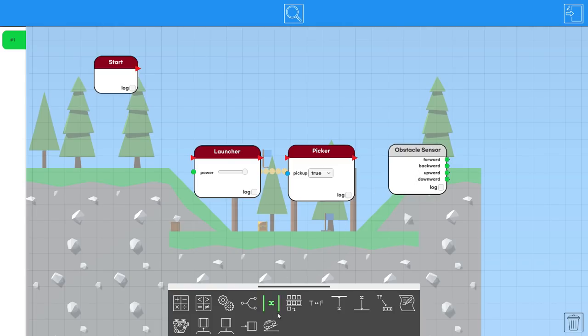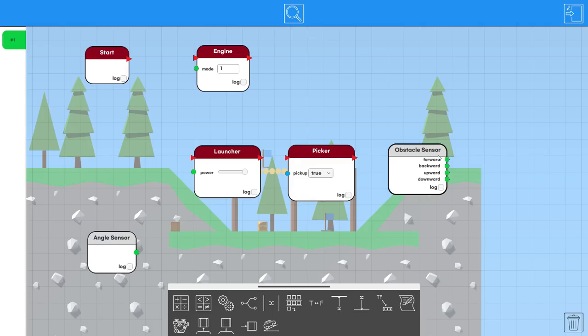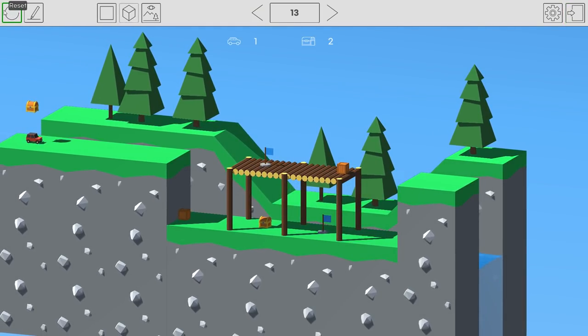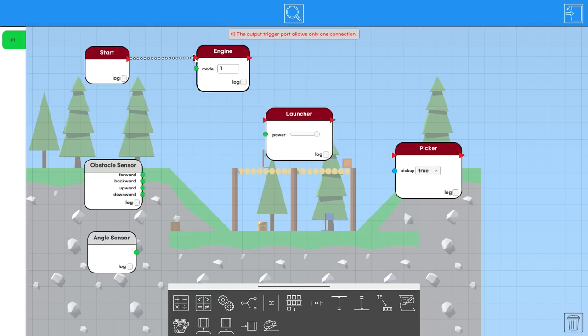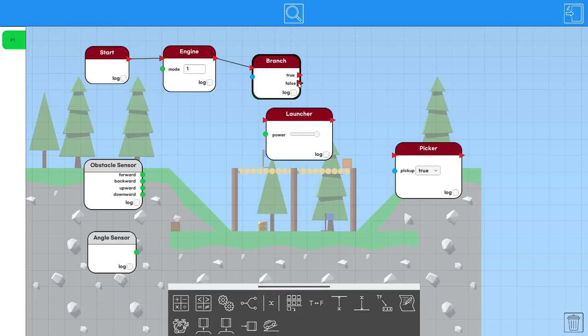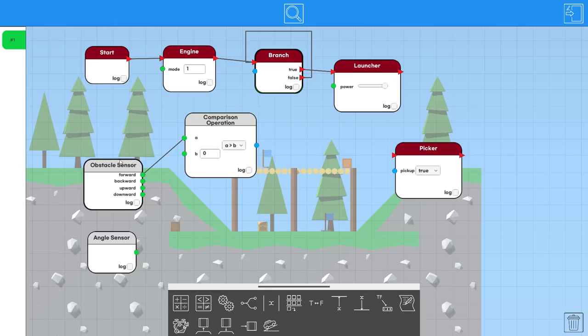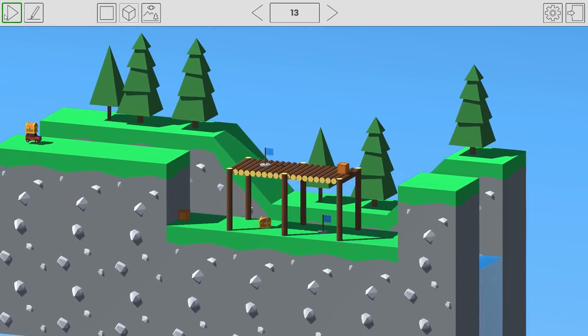There's a lot going on — I don't even know what the launcher does. Let me trigger it and see. Okay, it just yeets it upward. So what if we trigger the engine, then put the launcher on a branch while loop — trigger it when the forward sensor is less than 50 because it can see the box in front.